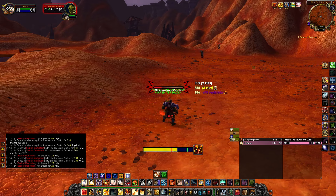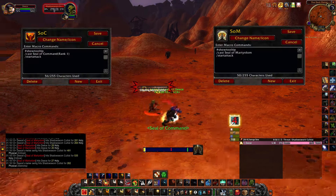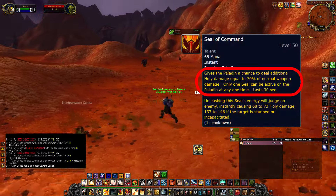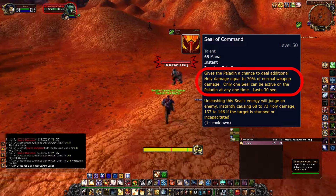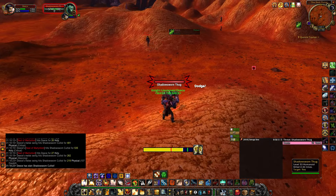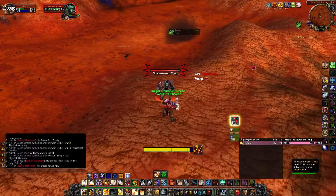The only other things to note is to have a start attack macro for the seals you intend to twist, such as Seal of Command and Seal of Martyrdom. If you intend to use Seal of Command for your twisting you should only use rank 1 Seal of Command, because regardless of the rank the active seal portion of the spell remains the same and only the judgment damage will change per rank. You should be judging Martyrdom in PvE situations and only use max rank of Seal of Command in PvP situationally when the target is stunned.